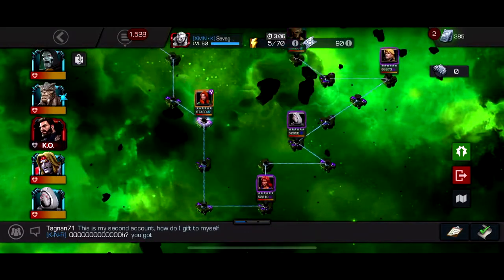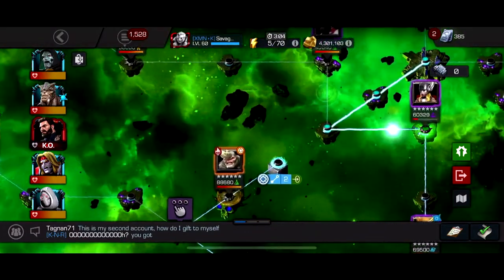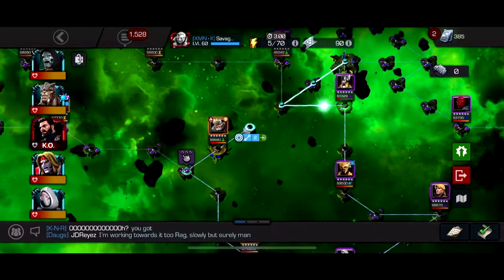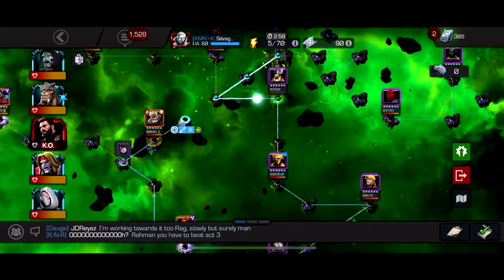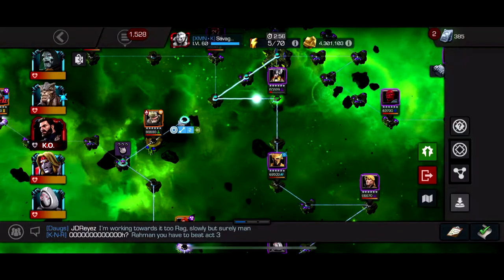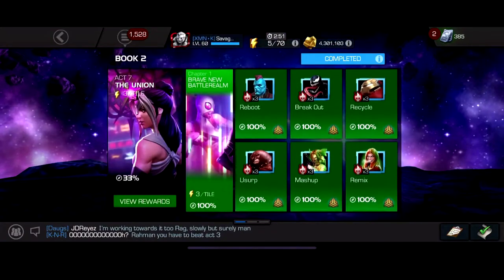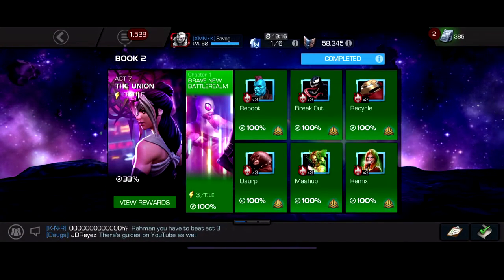You can basically do this whole path with Captain America Infinity War without taking a single point of damage if you play it well. My showing was really bad, so just excuse that. You can basically just heavy chain them in the corner infinitely, make sure you throw your Special 1 right so it doesn't give her bars of power. This is arguably the hardest path in all of Act 7.1. Captain America Infinity War, take off Suicides, give him some synergies - he's probably the best option.